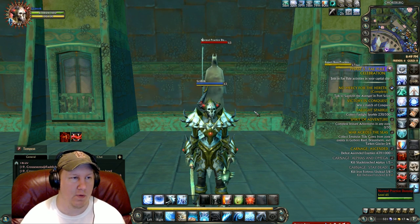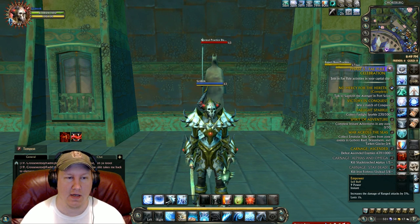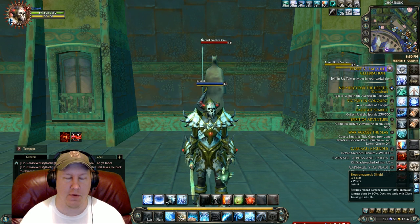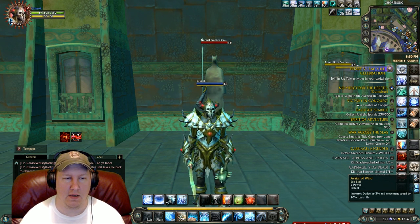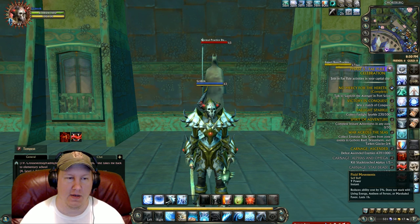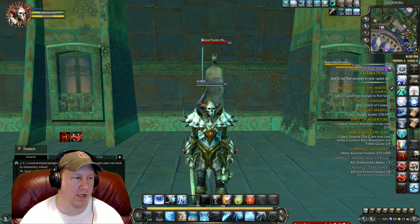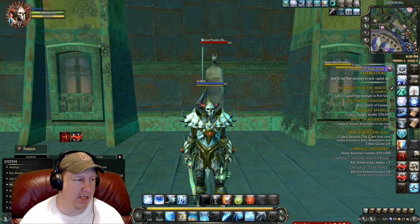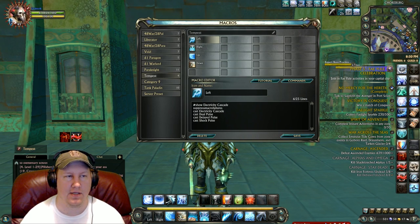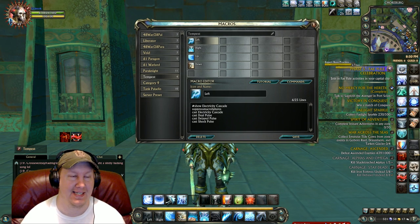The buffs are: Enhanced Conductivity, Empower, Way of the River, Electromagnetic Shield, Storm Blade, Avatar of Wind, Fluid Movements, and then any guild or planar buffs that you want to use. Let's go into the macros — all the macros will be in the description below as well, so it'll be really easy for you to copy and paste as needed.